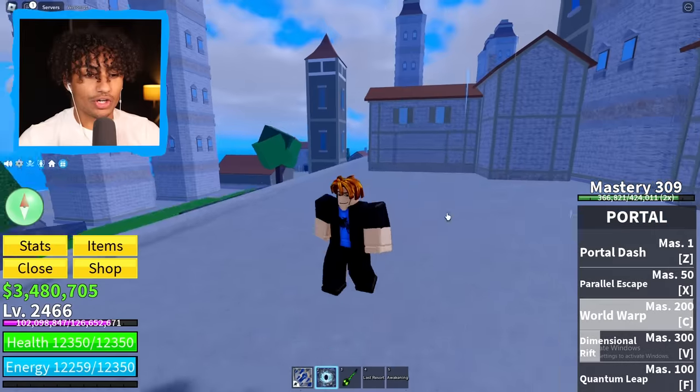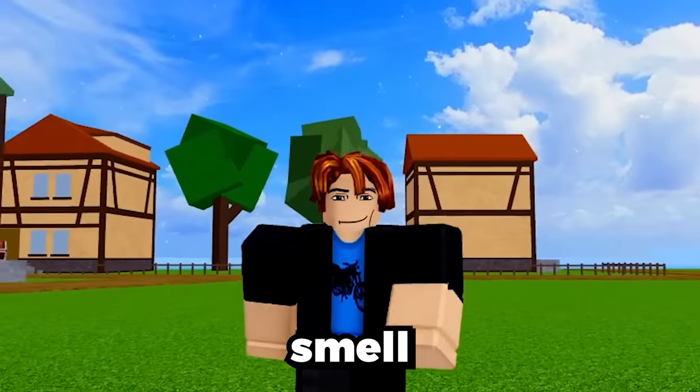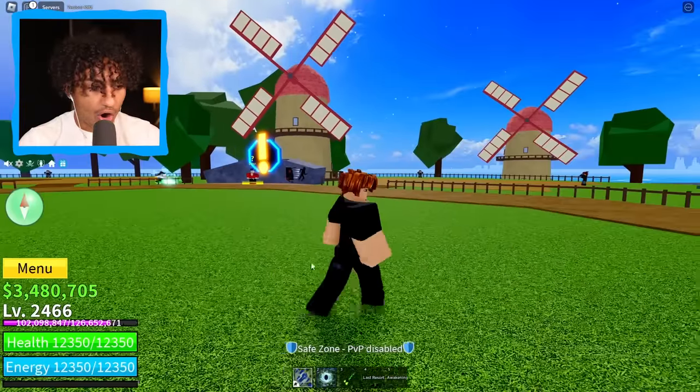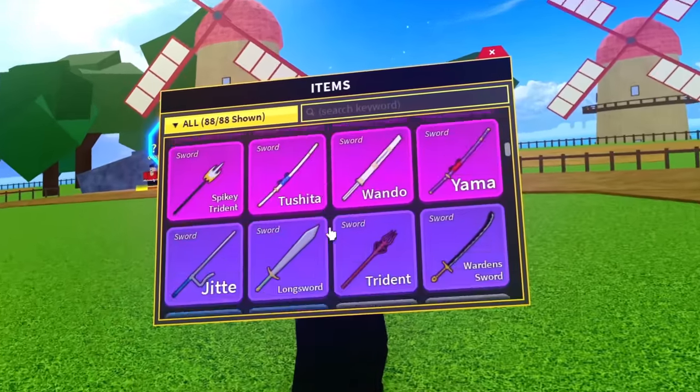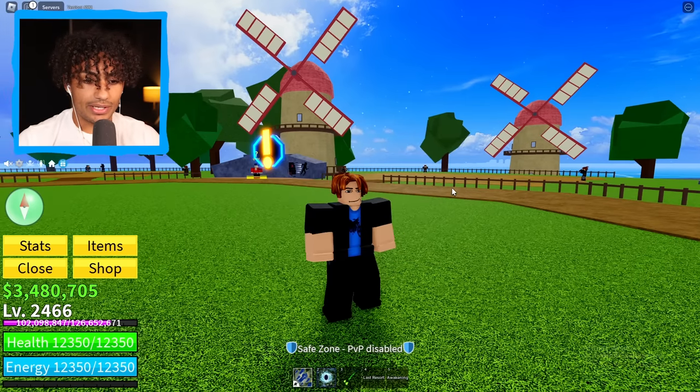Let's take out our portal fruit and go to the port — we need to go to first sea now. Do you smell that? It's the smell of first sea. Here we are. As you can see, if I go to my items, I do have my sound fruit. Wait — I had two, I lost my other sound fruit. I forgot to store it. Okay, I'm an idiot. Anyways, I don't care. Let's find some people.